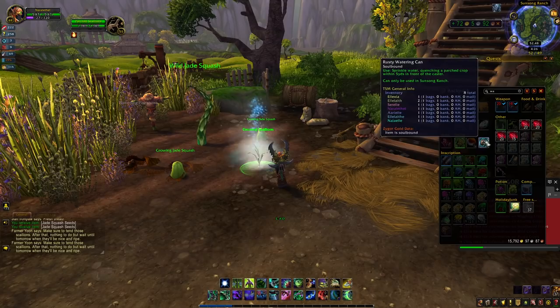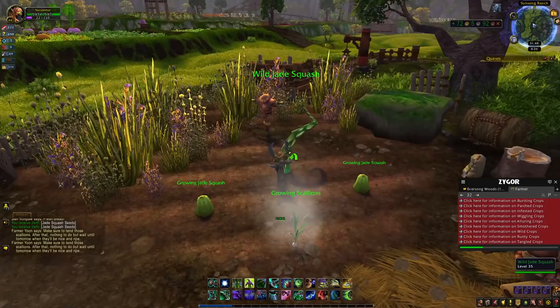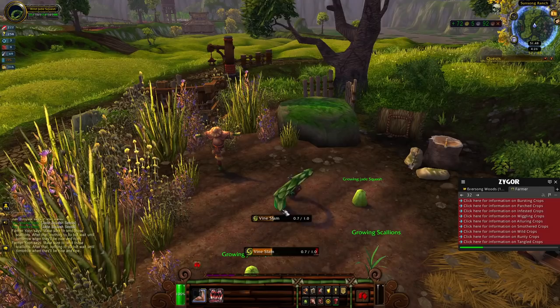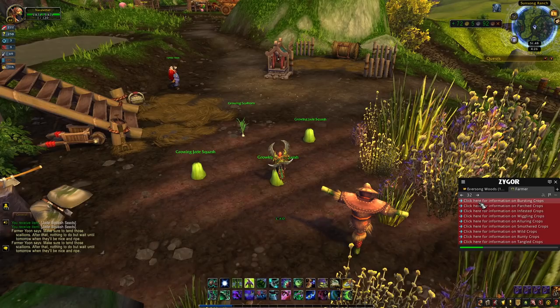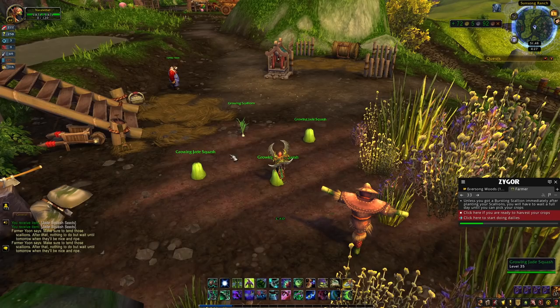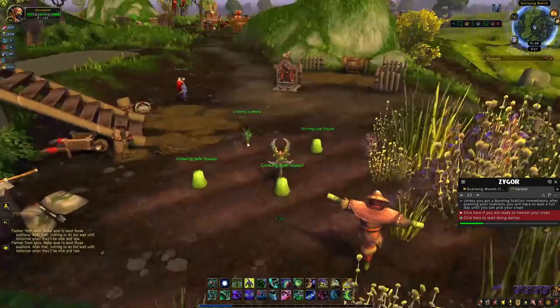This one is parched so we need to water it with our watering can - you can move items to your action bar if that makes it easier. For the growing scallion with vines: spam button 1 until the vine slam bar comes up, then hit button 2 - keep spamming button 1, and once the vine slam appears hit button 2 to take the vine away. The farm gives you all kinds of information on how to deal with the different crop issues.